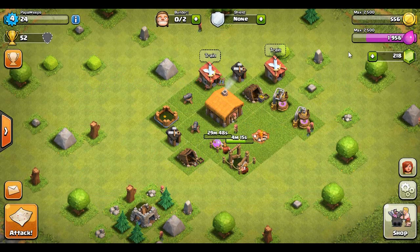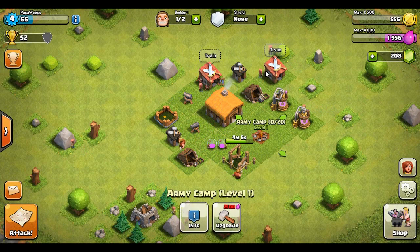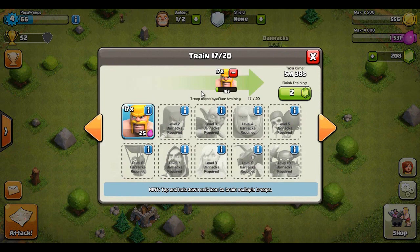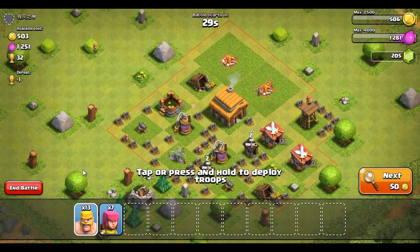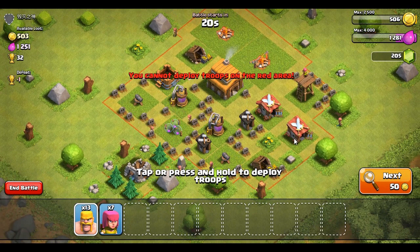Let's gem that storage upgrade and then go on another raid. Let's build 12 barbs and 13 archers — that should be good. We've got a full army once again. Last raid we got a thousand-plus of each gold and elixir which let us upgrade something and move on. Let's find the next target.